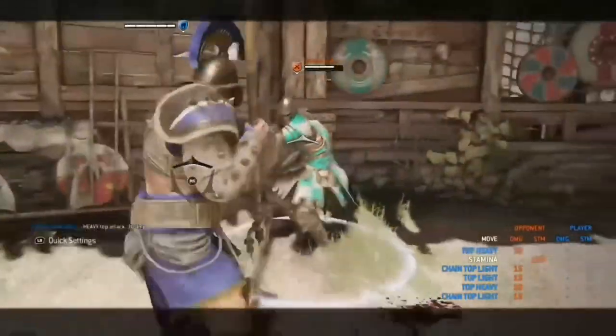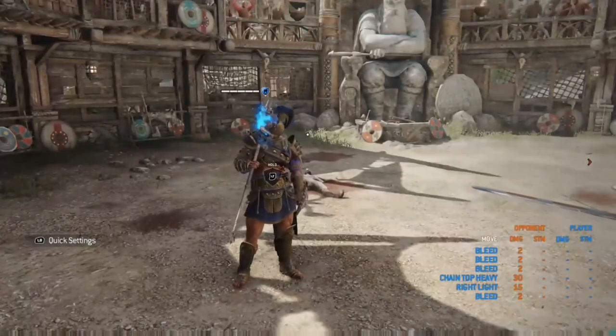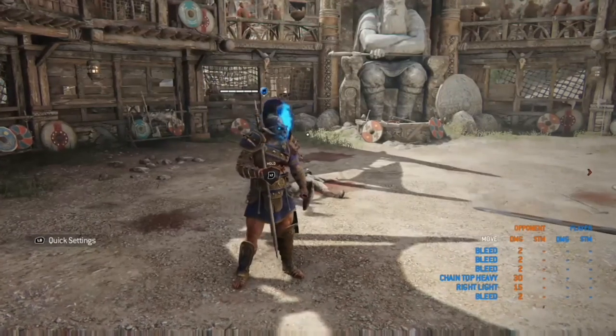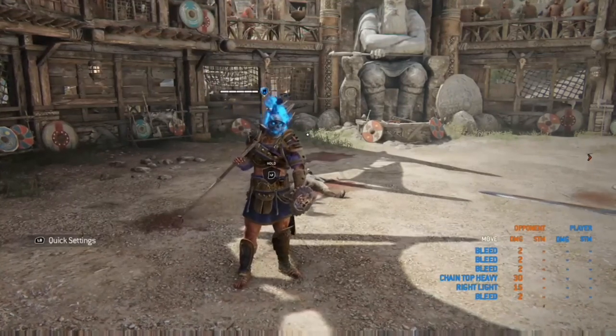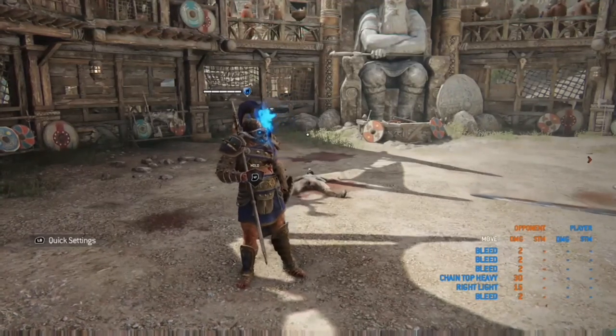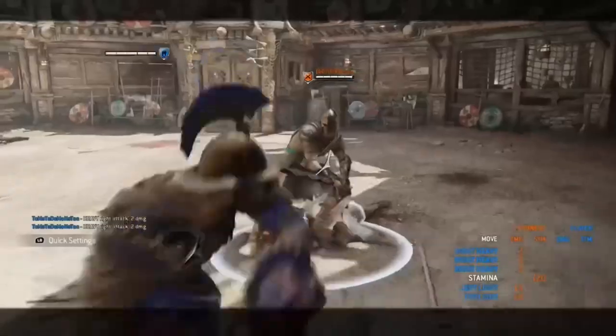For the out-of-stamina guard break punish, throw your opponent on the floor and you can get 3 guaranteed light attacks for 45 damage. There is also a faster version: a light attack into a heavy attack, also granting 45 damage. There is one more advanced out-of-stamina guard break punish — throw your opponent onto the floor, delay a side light dodge attack into a delayed skewer, do 2 points of bleed damage, then a light attack into a heavy attack. You should get 55 damage total.